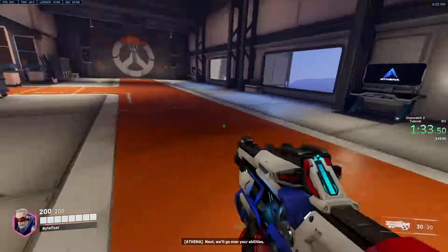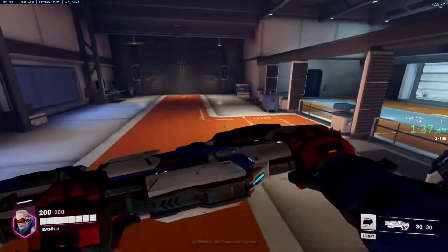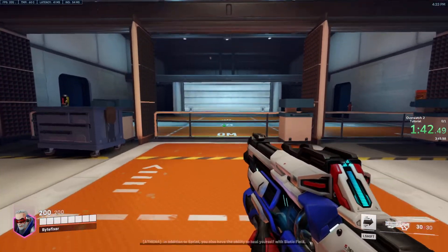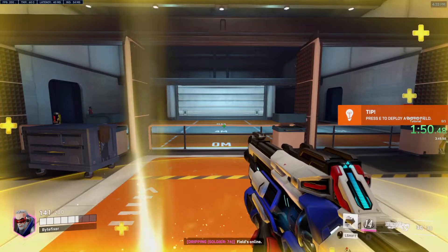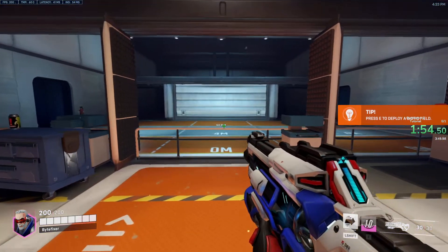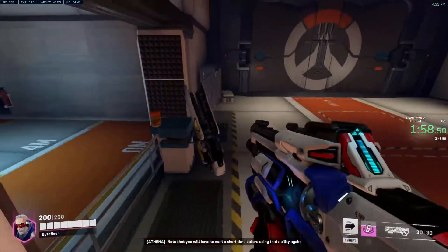Next, we'll go over your abilities. We'll begin with sprint. In addition to sprint, you also have the ability to heal yourself with biotic field. To demonstrate it, I need to damage you slightly. Now, deploy a biotic field. You will heal while you're within the glowing area.